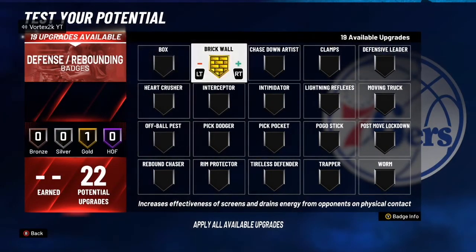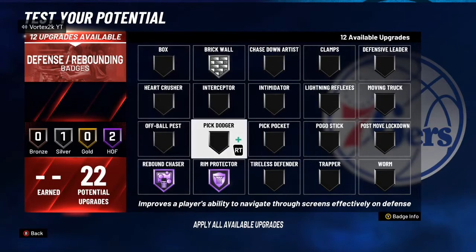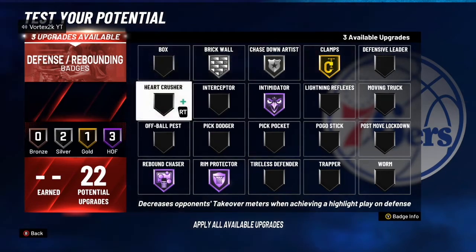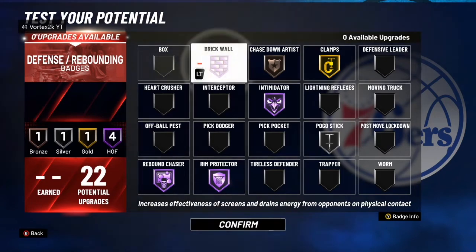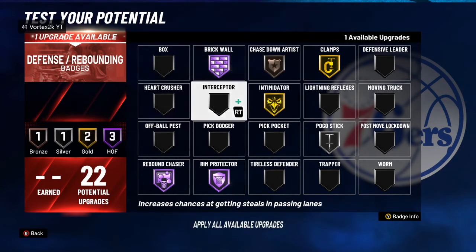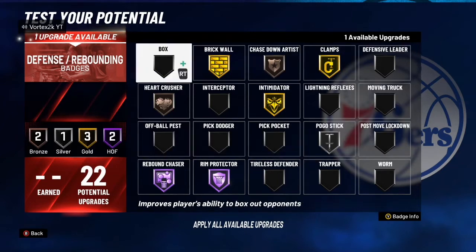For defense that's where it's really important. If your teammate uses screens, definitely use hall of fame brick wall. If they don't use screens much, maybe silver. Rebound chaser definitely hall of fame. Interceptor is pretty good in threes. Chase down artist is good. Intimidator is really good — I forgot about it in this game. Heart crusher is also pretty good, pogo stick is really good too. A lot of people use screens so you're definitely going to need brick wall at hall of fame.